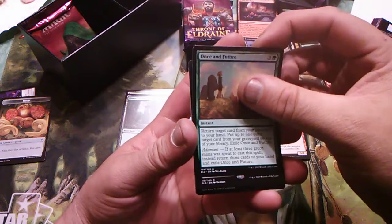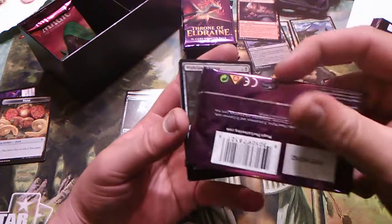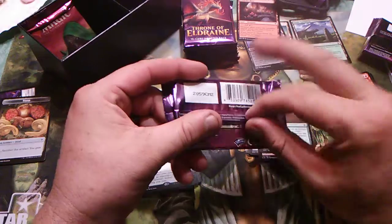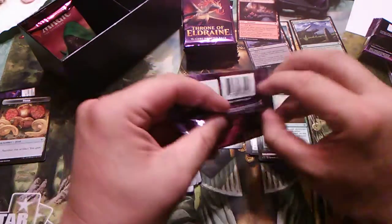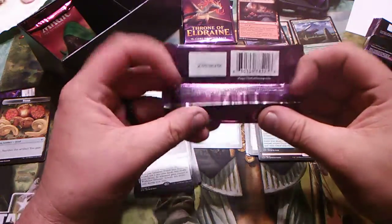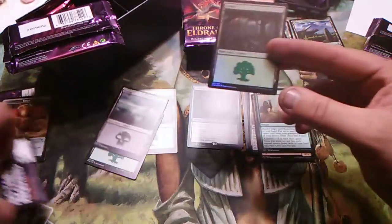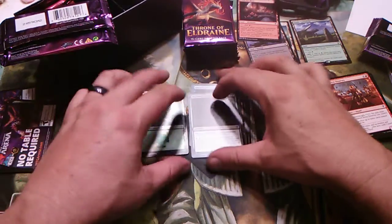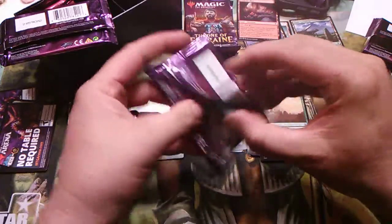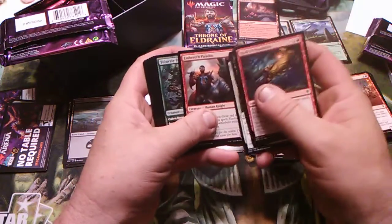Once and Future, and ooh — Wishclaw Talisman — that's not actually a bad one. These cards feel funny. Got a foil Forest — that's kind of cool. They're a little matte, not as glossy or shiny as some of the other Throne of Eldraine I've opened — a little on the matte, flat side. You'll also notice that I haven't found one showcase yet.